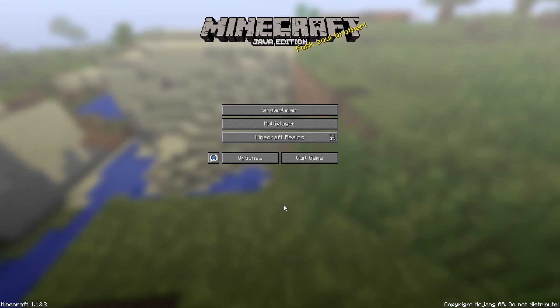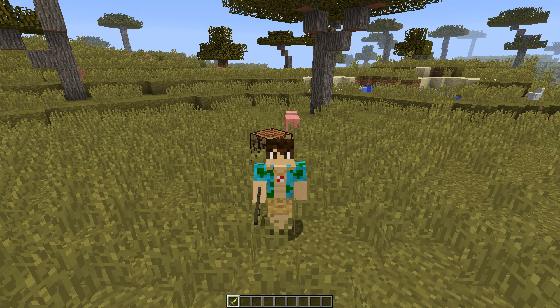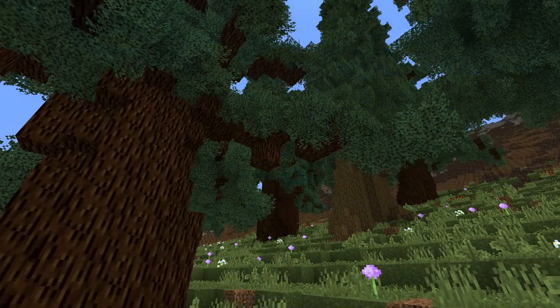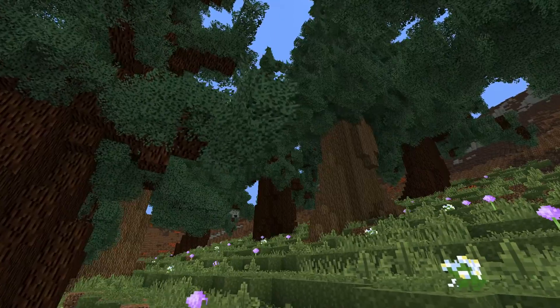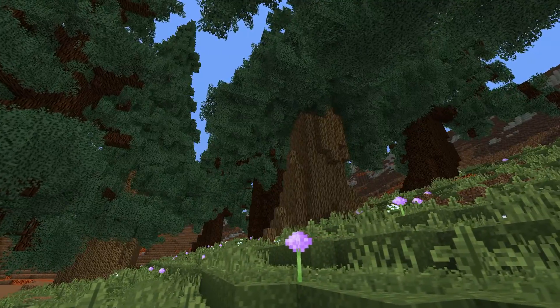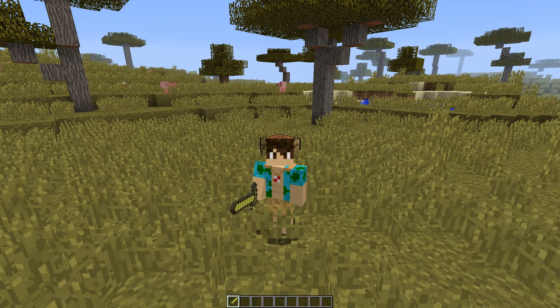Now we can actually hop into a world and see what Optifine can do for us. Here we are back in vanilla Minecraft, and now we are running Optifine and your FPS should already be a little bit better. Try and run around, try and explore some more, and see if you still get those huge lag peaks and those huge FPS drops. Those should be gone for at least 50% of the time now. Optifine should speed up and spread out all of the load on your components so that there's never 100% load on your entire laptop or computer, but always around 80%, so it never really has to do more than it actually can.